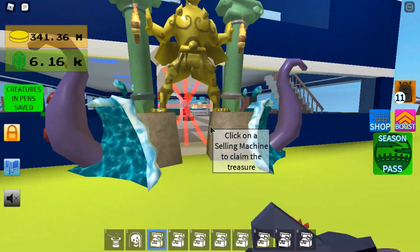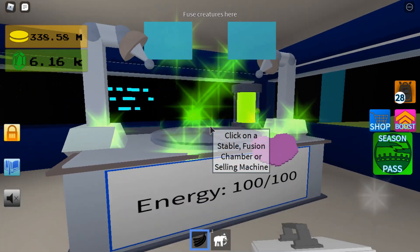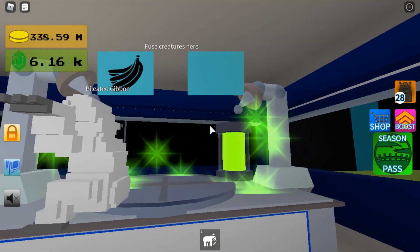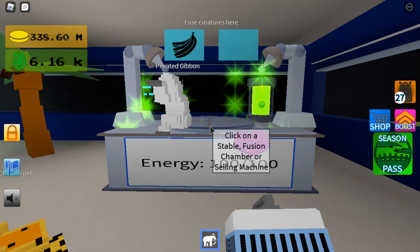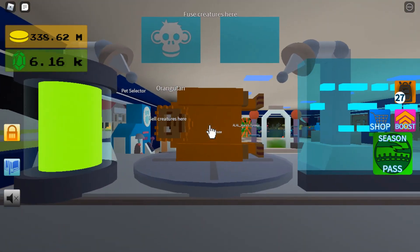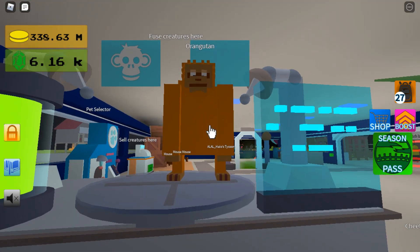There is a fusion that you need to do that is not part of the Halloween event. The fusion you're going to need is this gibbon. I made a video where I showed how to get all gibbons in Creature Tycoon and the mammoth. If you fuse those together, you will get the Orangutan, which resembles Bigfoot.